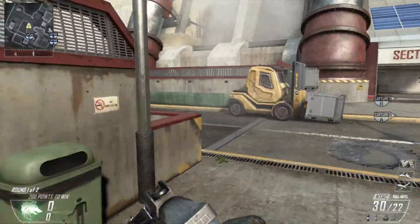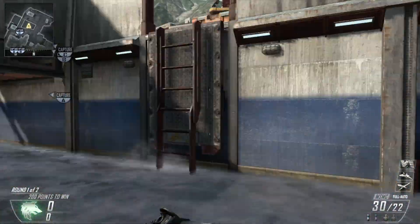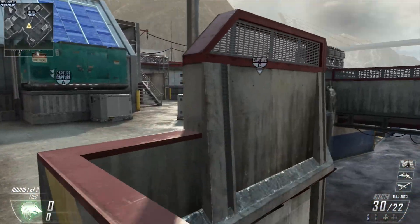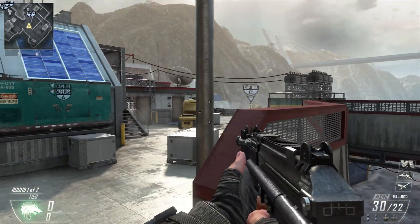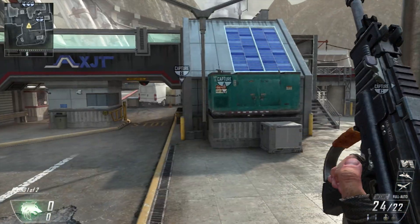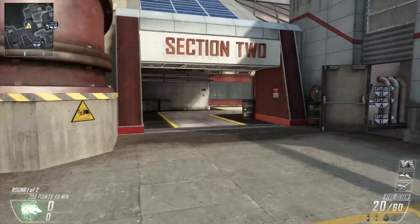Right here it's the same thing as A-side. You can stand on this little ledge and if you need to get away you can flank behind if you have to. A lot of enemies like to run through there and it's just a nice little spot.